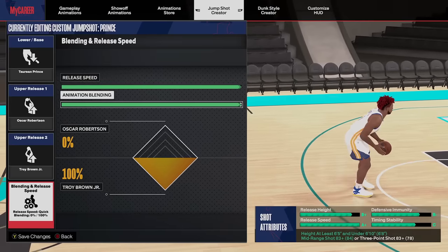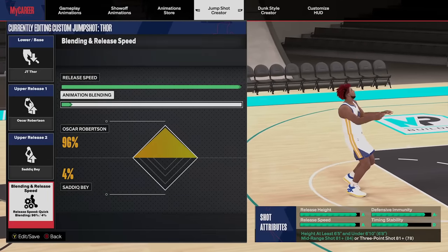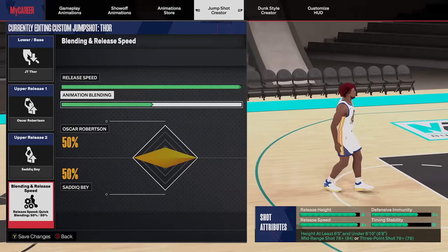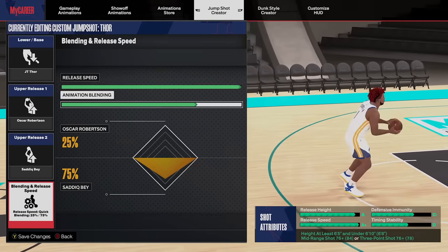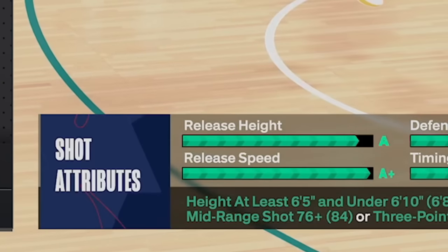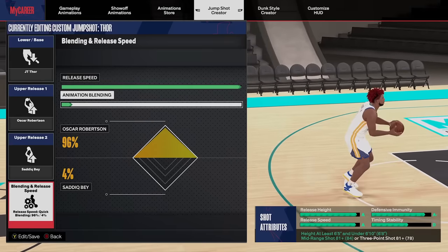Another option is JT Thor base, which I used for the first couple seasons before switching to Taurian Prince. Use Oscar Robertson release one and Sadiq Bay release two. I went 96% Oscar and 4% Sadiq Bay, but the more you push toward Sadiq Bay, the less rating you need — you can get this working with as low as a 76 three-pointer or mid-range.